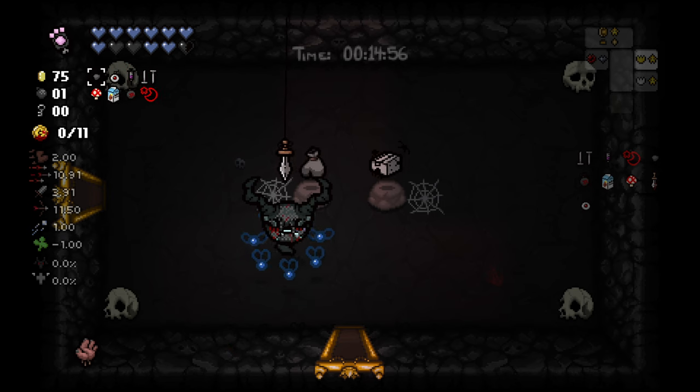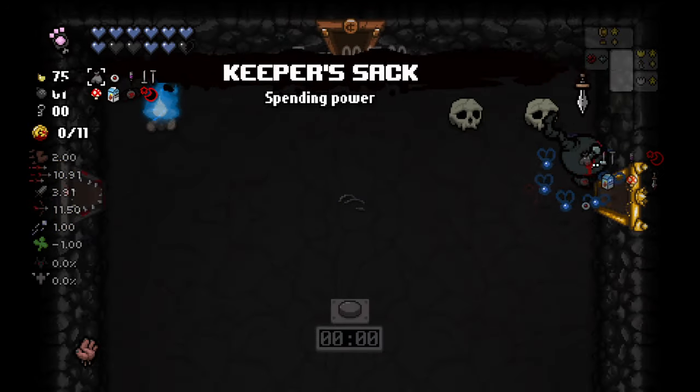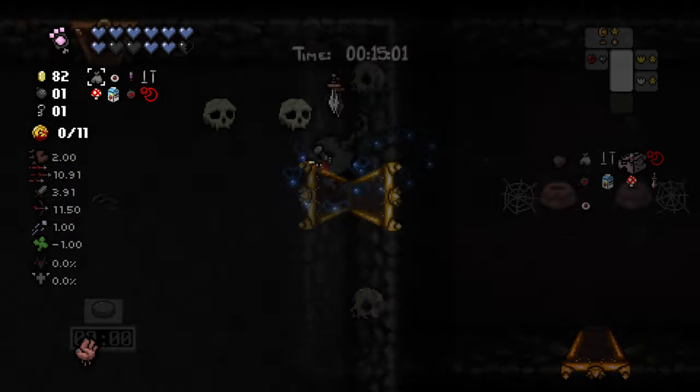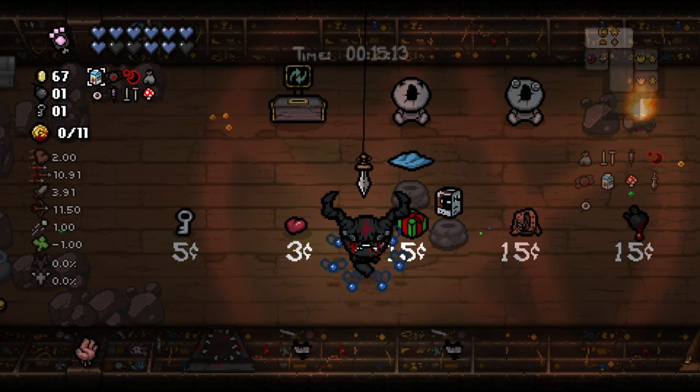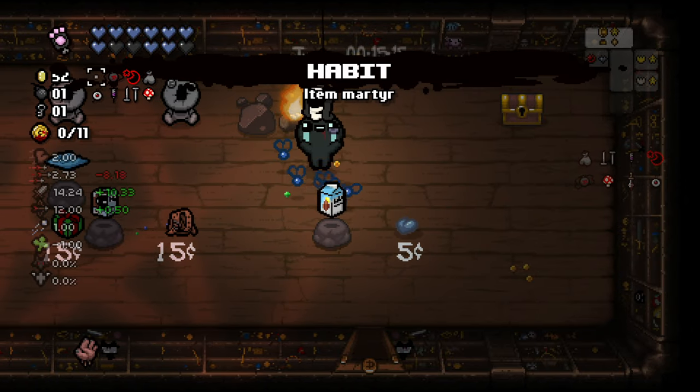At number 1 we have Keeper's Sack. This item can be unlocked by beating Mother as the Keeper. What this item does is give you stats every time you buy something for coins. It's pretty likely you'll get a damage up every time you buy something, and best of all this item appears in the shop pool, meaning it's relatively common.